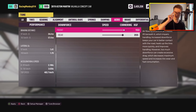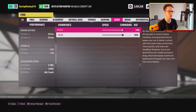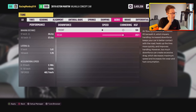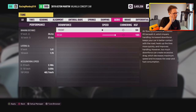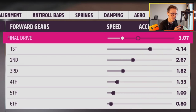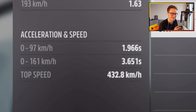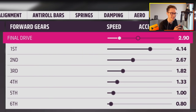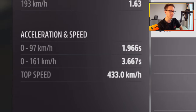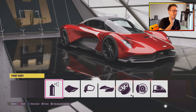Speaking of downforce — how fast could we go if we just move it a little bit further down? Just a little bit. There we go. 400 and... ooh. There we go — 433 top speed.